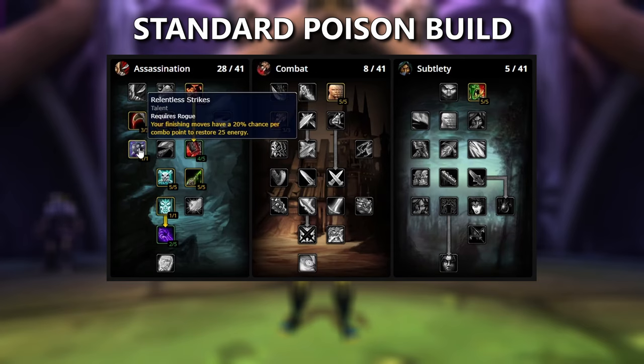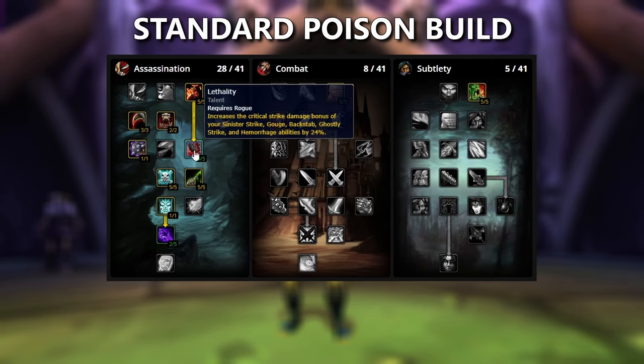On to the next row, we take 1 point in Relentless Strikes. And then 4 points into Lethality. This is going to increase the Critical Strike damage of our Backstab, which means our Mutilate gets more Crit damage. We are basically moving the 3 points we had in Improved Slice and Dice over to here. This is because we'll be using a Rune which helps keep Slice and Dice active — more on that a little later.